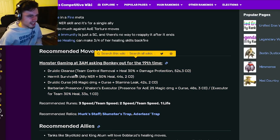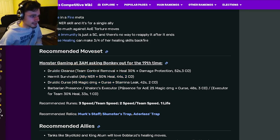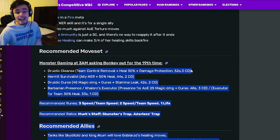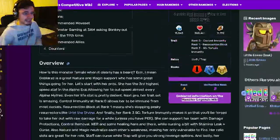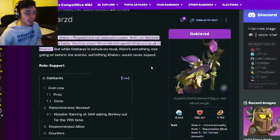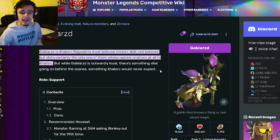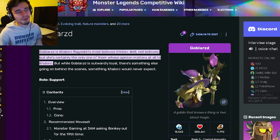She definitely has some really good moves. I like them all — they're all pretty great. She can do quite a bit, and what she does is really important. The NER is great, as well as the curse and stamina leak, and damage protection can help a ton, especially since it is AOE. I definitely do recommend you guys get this monster. She is pretty easy to get out of her event right now, so definitely go ahead and get her. Let me know in the comments if you're going to be getting her and whether you think she is worth it. Don't forget to like, share, and subscribe — more videos like this coming. See you in the next one, goodbye!